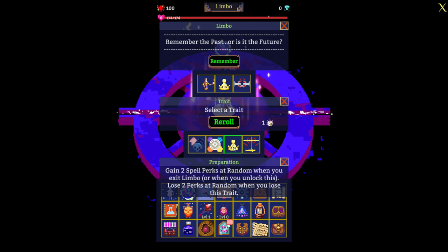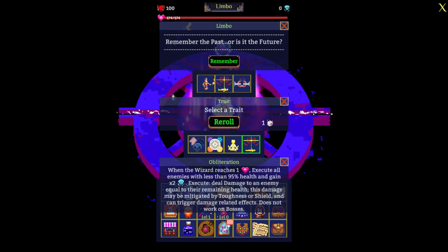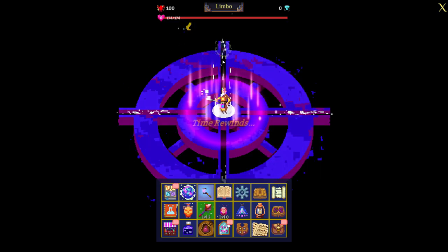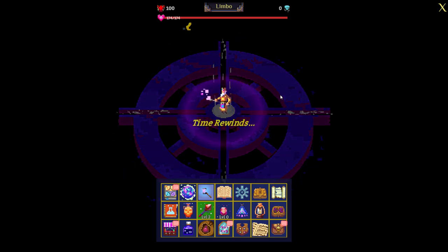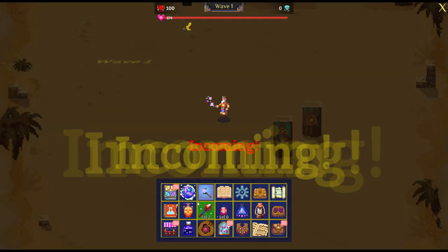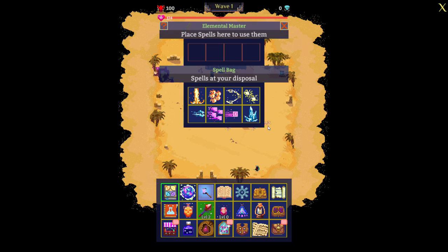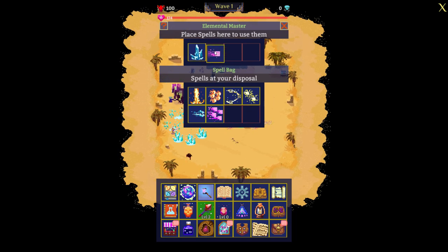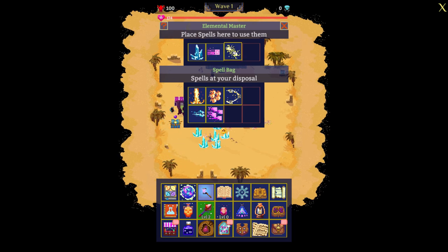I chose this trait — it gives me two more perks, and I'll be really lucky; you'll see the perks they give me. By the way, the music was changed — I'll assume I'm not gonna get a copyright claim when I upload the video on YouTube. I do like the music, it's pretty good. We'll see how it goes when I upload the video though.